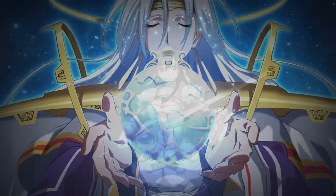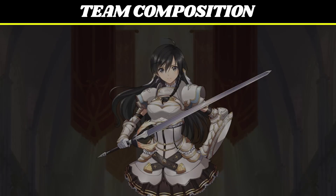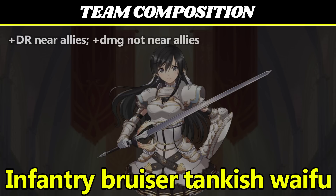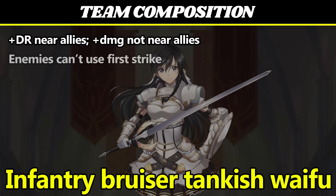Let's get started with Sonya. Sonya is a double infantry bruiser and/or mediocre tank. Her talent is mercifully straightforward: if there are any allies nearby, she takes less damage, and if there aren't allies nearby, she deals more damage. In combat, enemies aren't able to benefit from first strike effects — note that this doesn't mean she gets first strike, it just means the opponent also doesn't, so combat resolves normally.